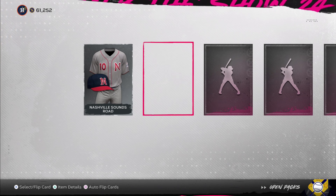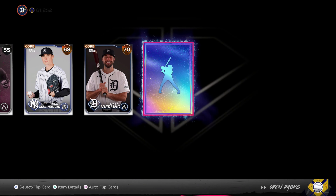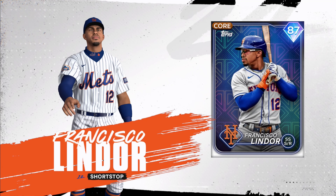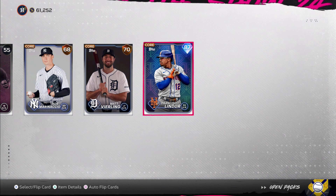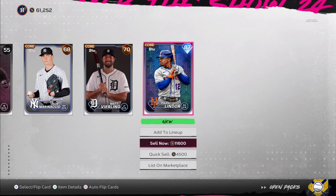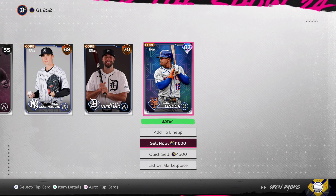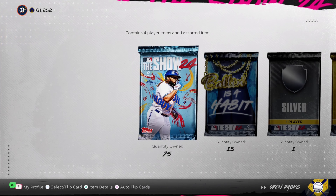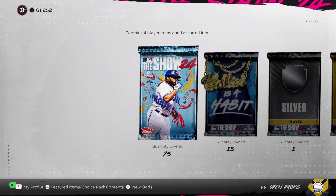There we go — third diamond of the opening, pack luck continues! Can we get someone good, purple again, someone not a duplicate? Frankie Lindor! Let's freaking go — third diamond of the pool! Earlier when the game first came out I opened like 50 packs and got nothing. But now we have three diamonds so far and we have 75 packs left. Let's continue.